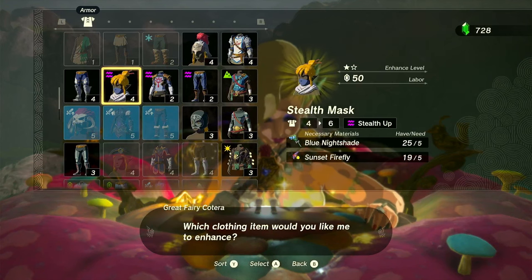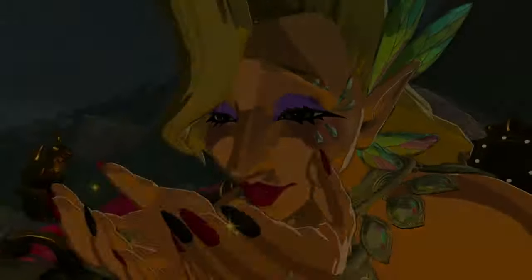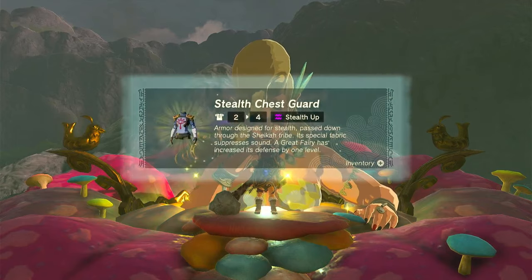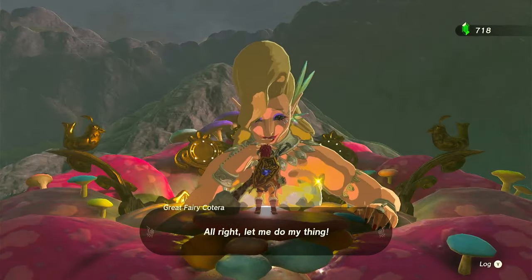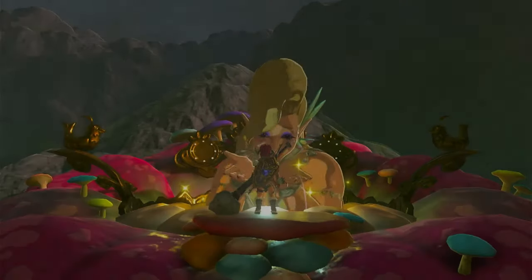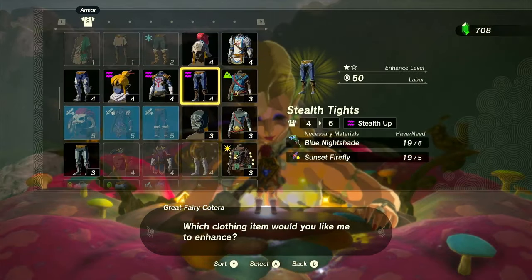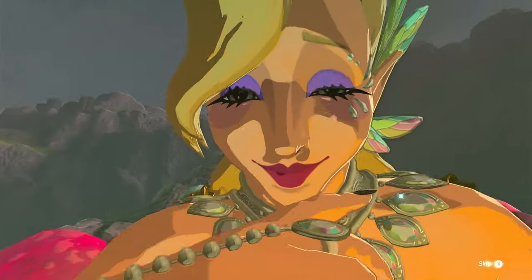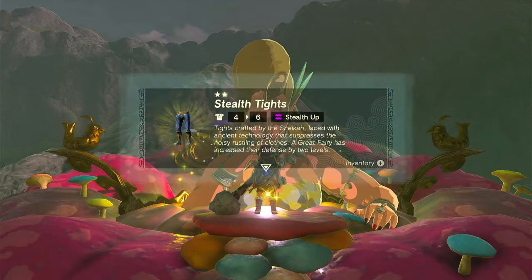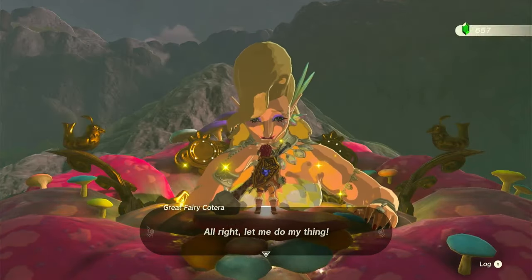Okay, so the stealth suit — it's all about those Blue Nightshades. That's not terrible; it only takes nine, kind of like the Mighty Thistles for the barbarian. But at the next level that's when they start getting more expensive — five each — and Sunset Fireflies are also required. That's why you've watched me throughout my entire walkthrough slow down and take a moment to scoop up those fireflies whenever I can.